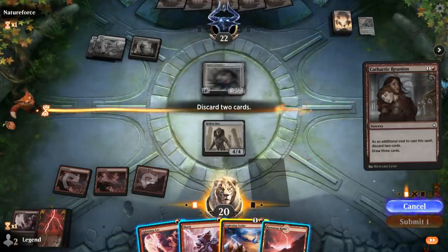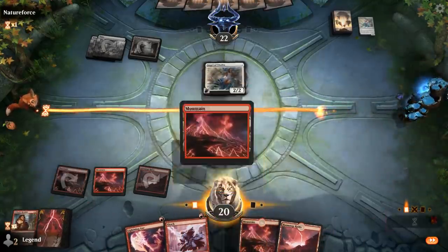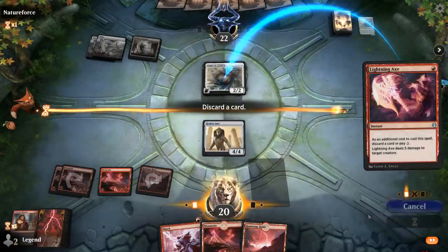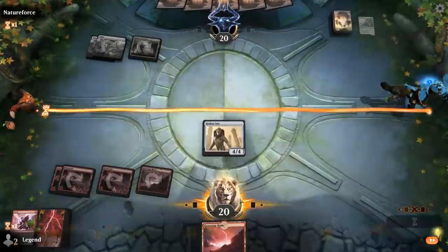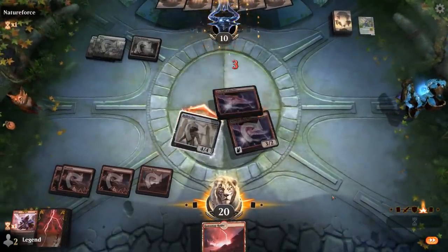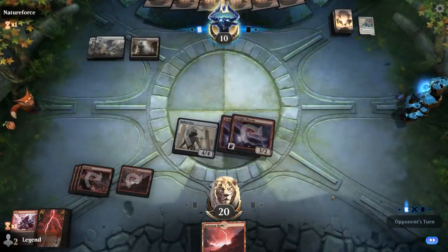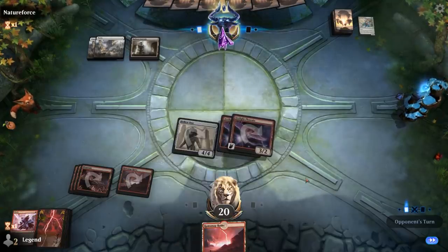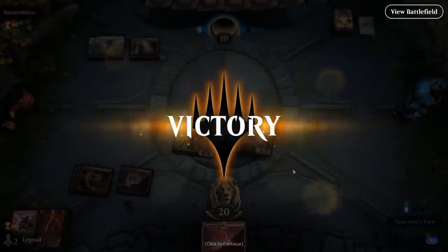We don't get back Lightning Phoenix but double Arclight should do. We still have double Ramunap Ruins as ways to potentially close out the game. My opponent concedes — pretty fun game against a life gain deck.